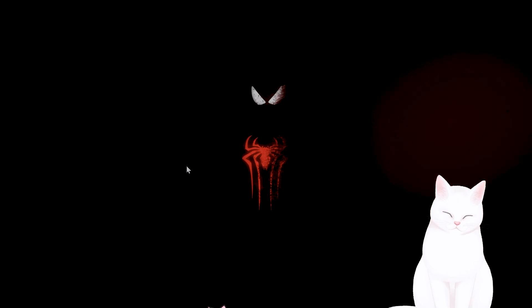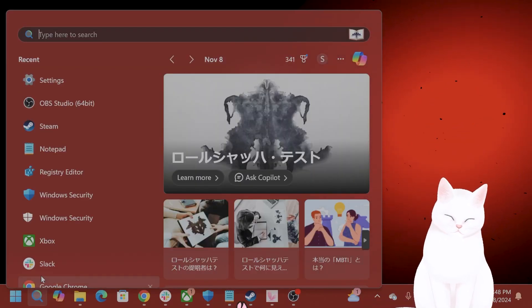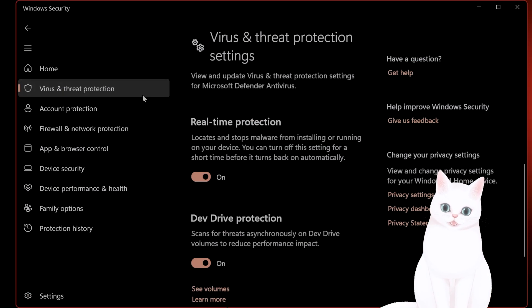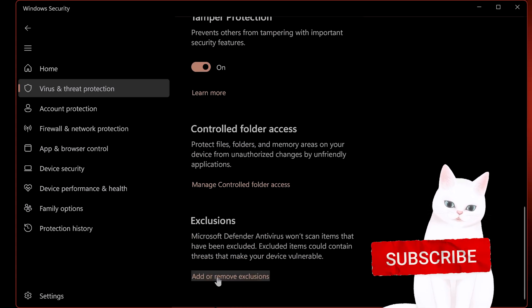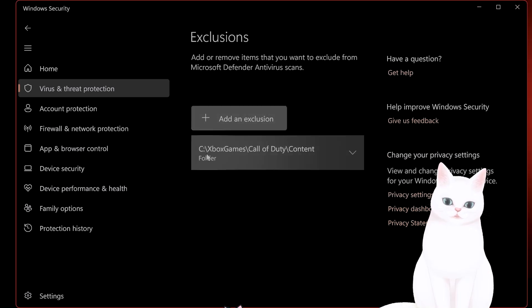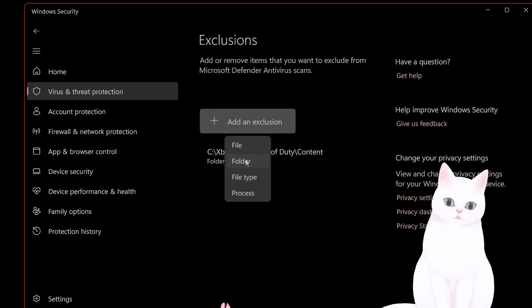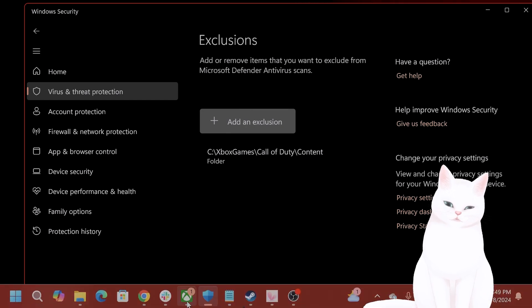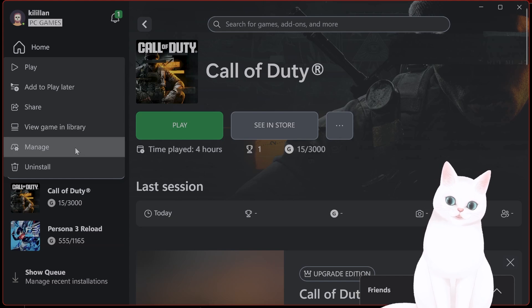The next thing you want to do is exclude it from Windows Antivirus. Go to Windows Security, and under Virus and Threat Protection scroll down and click on Add or Remove Exclusions. You want to add an exclusion — click on Folder.